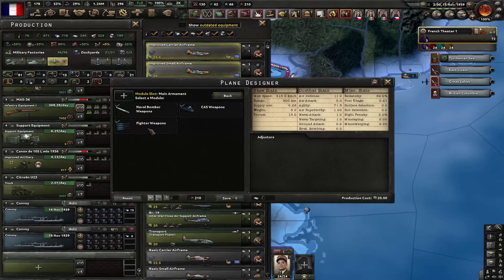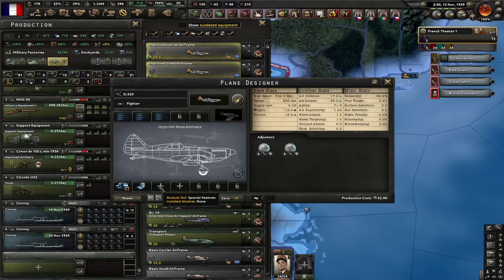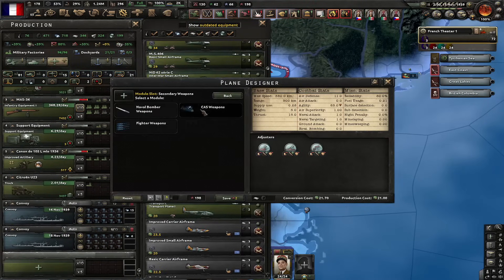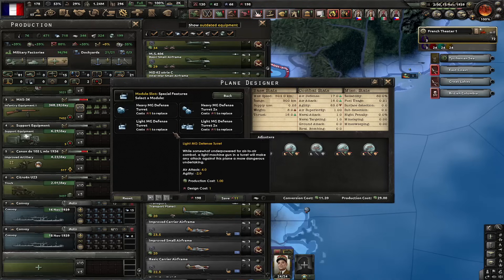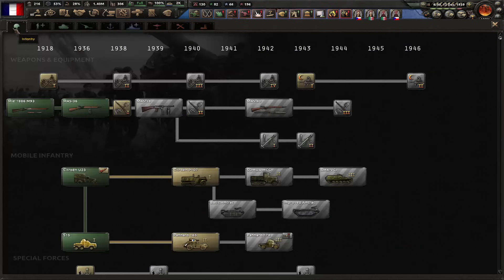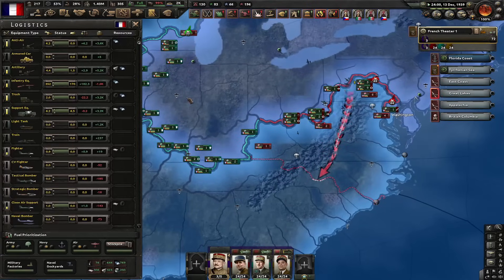First plane is going to have guns with the best engine, self-sealing fuel tanks, and armor plates — that's our fighter. We also need CAS now, so let's go with bomb racks, heavy machine guns, self-sealing fuel tanks, and some turrets. Let's go with like 15 factories of each. Let's go for advanced ship torpedo launcher. Let's also go for military police because I can't keep up with this resistance and the gun requirements.